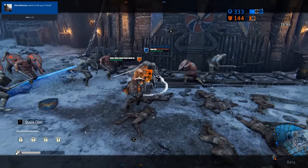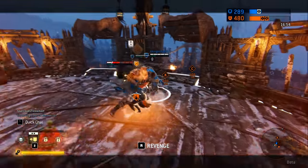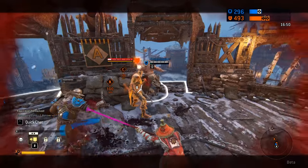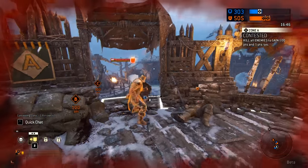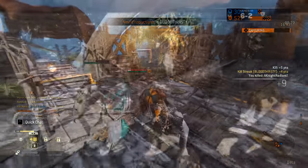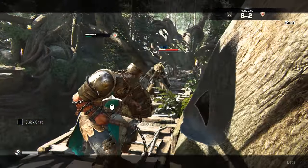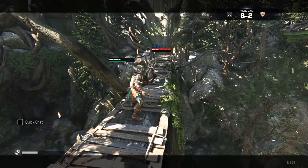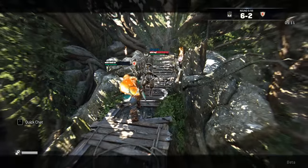If you dash towards a direction and press the guard break button, you will also initiate the shield bash. This can be useful if you're trying to throw off your opponent or initiate the shield bash mixup. Keep in mind the Conqueror's heavy attack is really slow and in most cases the enemy can block or even parry it. What you want to do is shield bash them towards a wall — at that point they will be stunned longer and you can actually land your heavy attack.